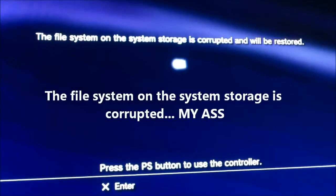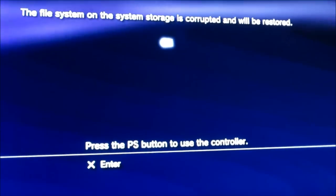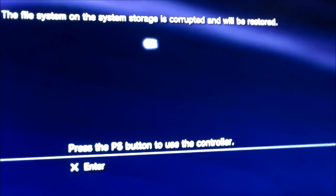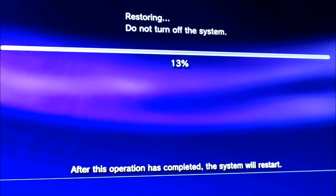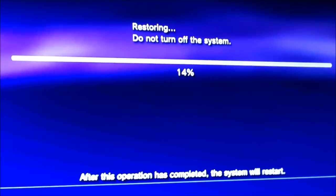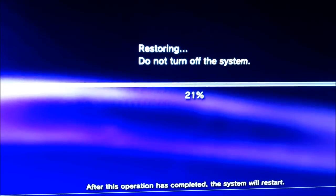Hey guys, if you ever get this error — 'the file system on the system storage is corrupted and will be restored' — and you press X, it pulls up a load bar. It seems like it was either a bad update or a bad hard drive or something going on. It gets stuck at 21% every time. I'm going to show you how to fix that.